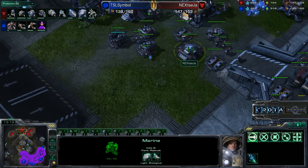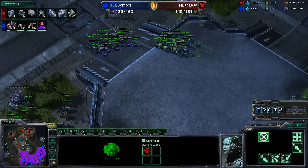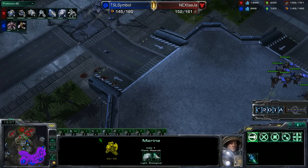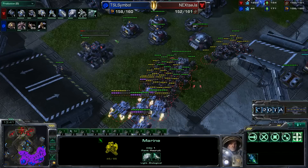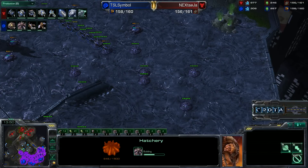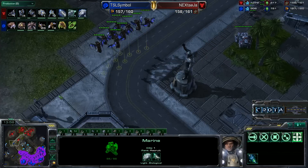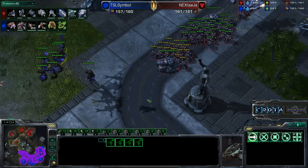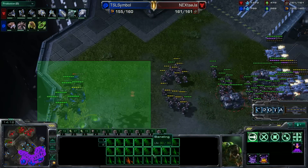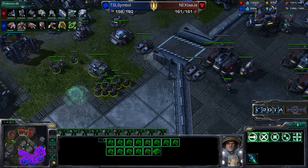Zerglings now test the front door where siege tanks and marines are positioned. Medivacs need to get closer with the Marines, who need to stim — and yes, they take down many of those Zerglings with level 1 weapons and armor upgrades. Now retreating all the way back. The hatchery is halfway to completion. Mutalisks are looking for an opportunity to attack and take down multiple SCVs, but Marines spot them and the Mutalisks are in a bit of trouble. They escape thanks to their faster movement speed. Zerglings and Banelings continue to maneuver, with the Mutalisks coming in around the left side — still waiting for a possible two-pronged attack.